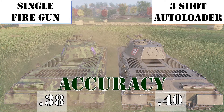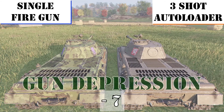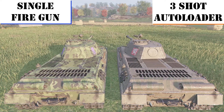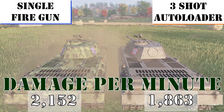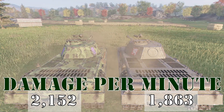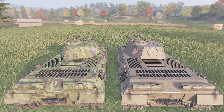Accuracy on the single fire gun is better at .38; it's .40 on the autoloader. Gun depression on both guns is negative 7 degrees, and gun elevation is 15 degrees. Damage per minute: the single fire gun gives us 2,152 hit points, while the autoloader gives 1,863. Let's go take a look at the armor.